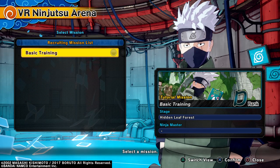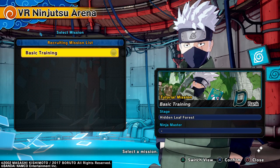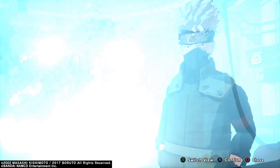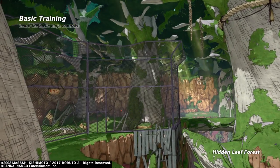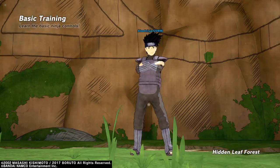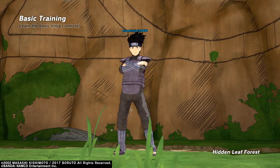Training mission — I guess we do the basic training. Alright, we're in guys, finally! Holy crap. Water, Hidden Leaf Forest. Okay, learn the basics.